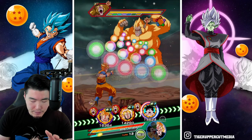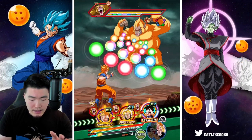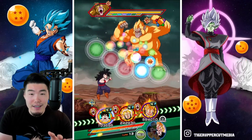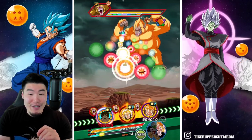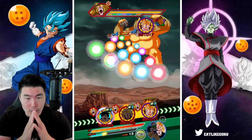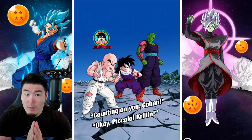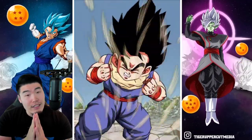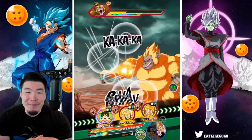This is where things get a little bit interesting — and by interesting, I mean kind of terrifying. Because obviously the great ape here is very much terrifying in its damage output. As long as the super attack is not on Trunks, I think we'll be okay. If Trunks gets supered we won't die, but it might actually be a good thing — we might be able to get that active skill finally.